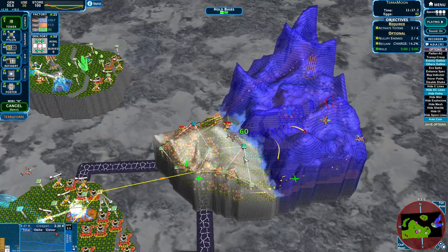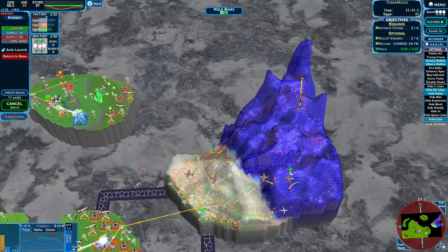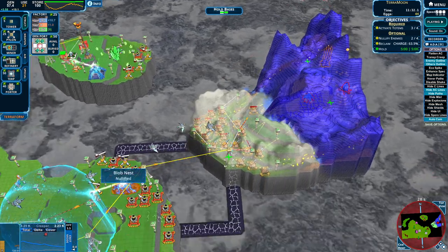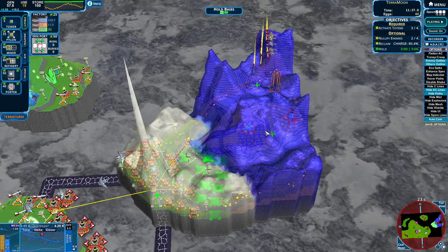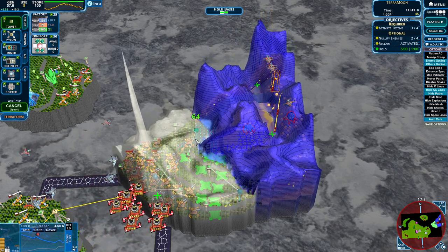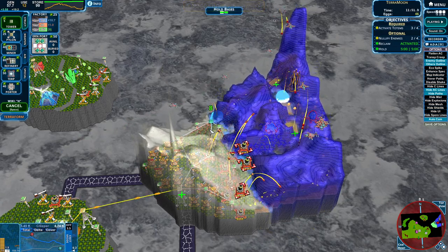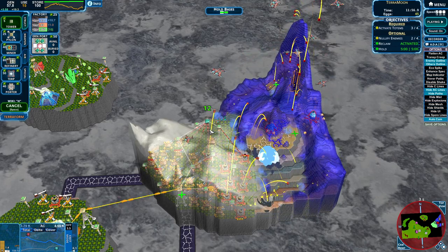Look at that — we now have the AC, we have the land, we have the planes. The bombers can now actually start cutting off another area — we're going to cut off like in the back. Our mortars are coming and they are going to join the fight. The mortars are going to do the most to this deep creep. I'm feeling it — I am super super feeling it. This is a good map. Definitely could have done it significantly faster, but just having some fun.